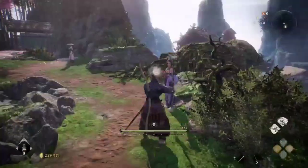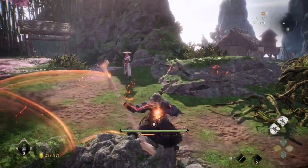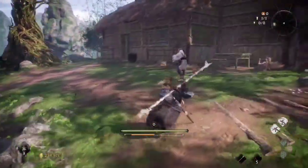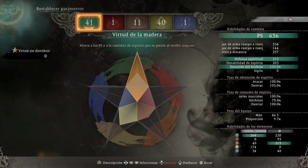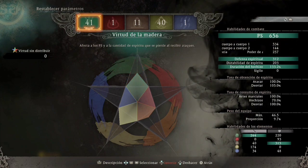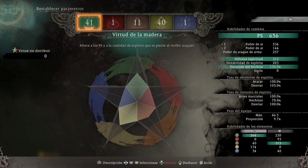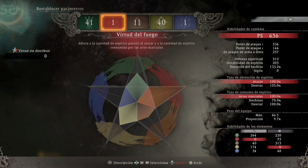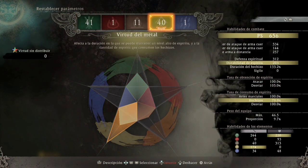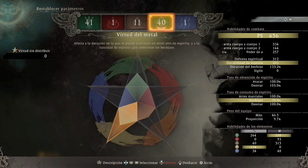Buena gente, espero se encuentren muy bien. Bienvenidos al rincón del tío Artoria. Hoy vamos a estar en un nuevo video con la primer build del canal: el báculo de búho nocturno. Aquí están mis estadísticas de las virtudes: virtud de madera 41, virtud de metal 40, virtud de fuego 1, virtud de agua 1.